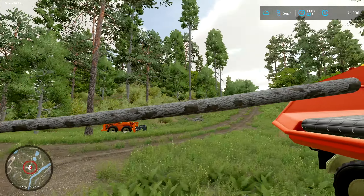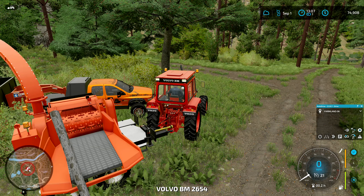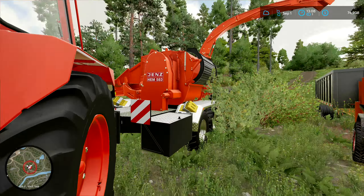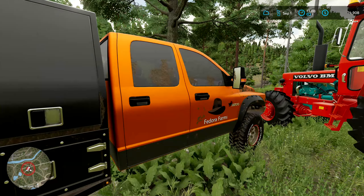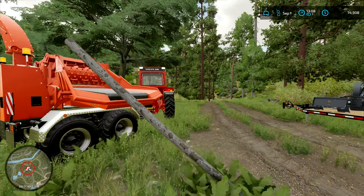I haven't actually used this chipper yet. I wish it had a longer spout on it. Let's get the Volvo fired up. So as you notice I did a little purchasing between episodes - bought this Jenz 583 wood chipper and I bought this gooseneck tipper as well. Decked out in Fedora Farms orange, as close as I could get it. The truck is blaze orange. This harkens back to my FS17 series where Fedora Farms had an orange motif.